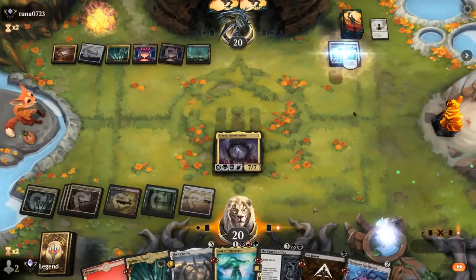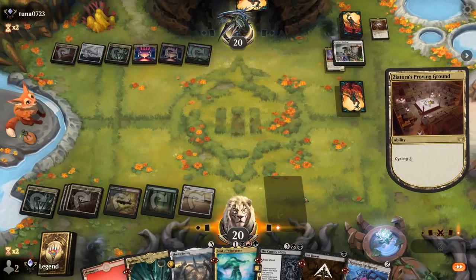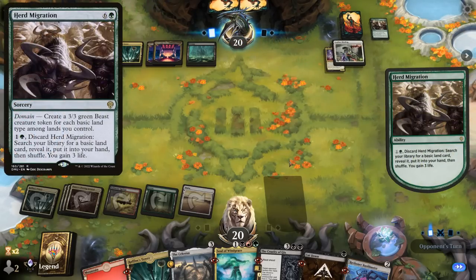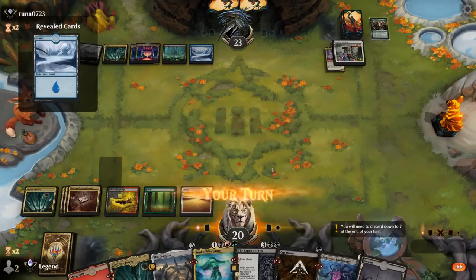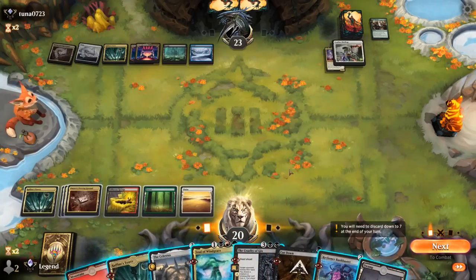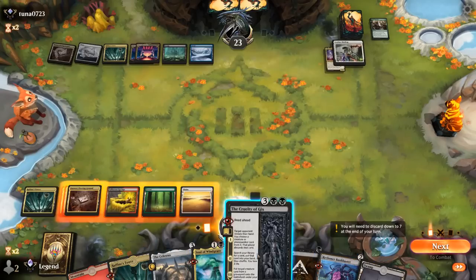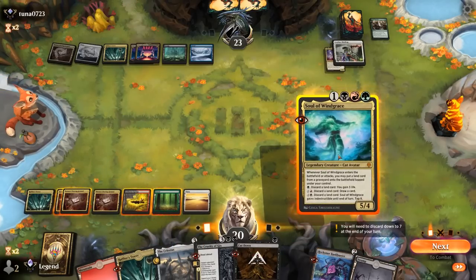Good — Cruelty starting from Chapter 1 to have a look. Soul of Windgrace can keep ramping because we don't feel the need to get back Atraxa right away. Atraxa also got exiled earlier with the Farewell, so we don't actually have one to bring back. We'll get Soul of Windgrace going and then maybe a Bankbuster as well. We get the opponent's land back, then play an untapped land so we can activate Bankbuster right away. If they kill Soul of Windgrace, Cruelty can maybe reanimate it.